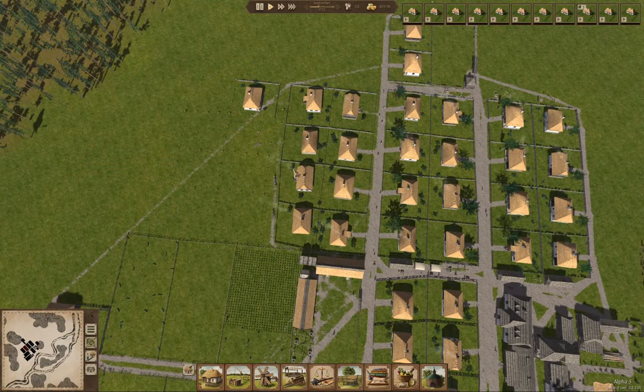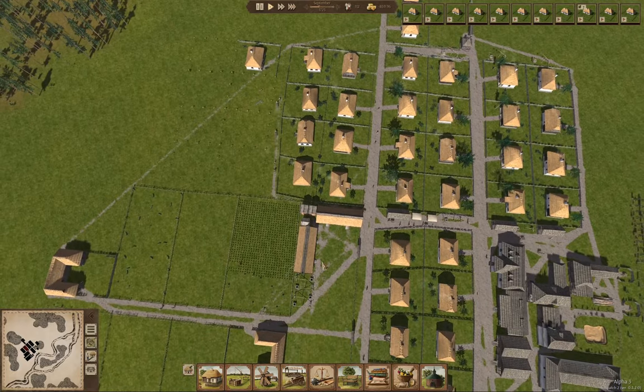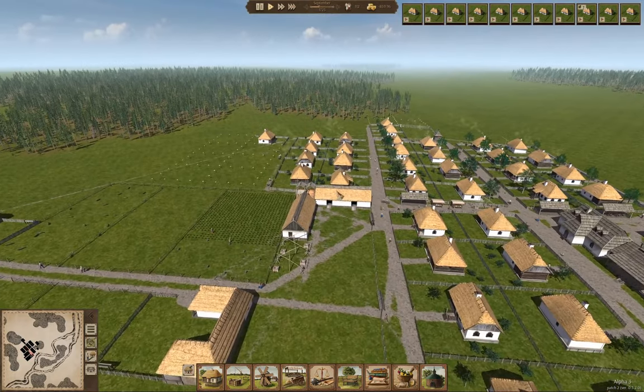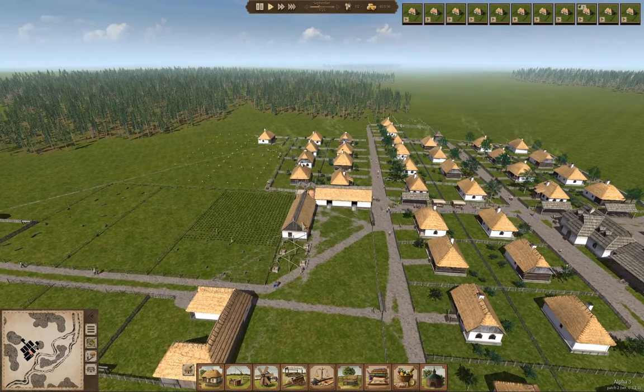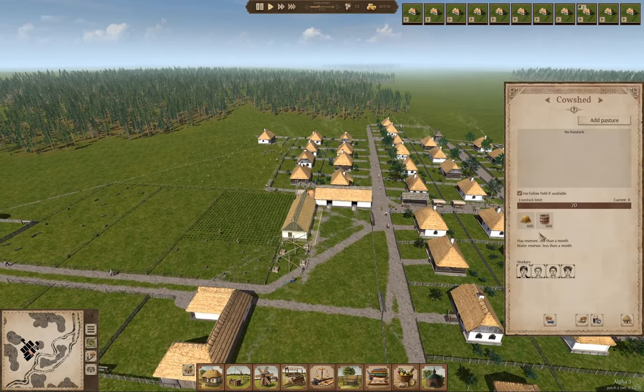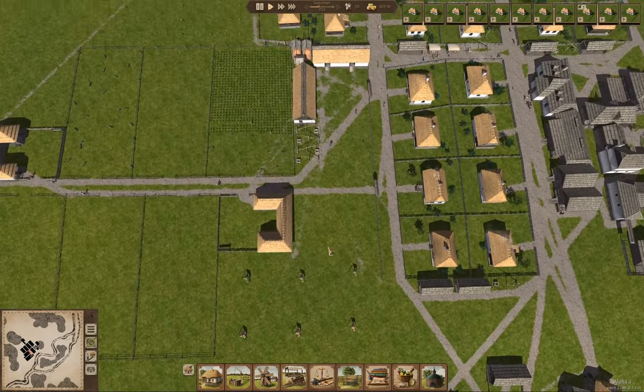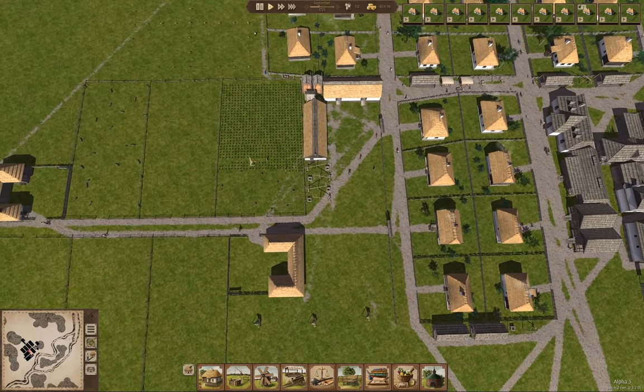Hello everyone, welcome back to Ostriv Tri-Town Alpha. Last time around I was getting things ready to launch cattle operations. We have the two cowsheds here, provisioned for cattle, so now we just need someone to offer us cattle for sale.